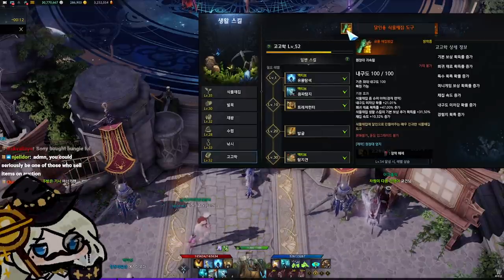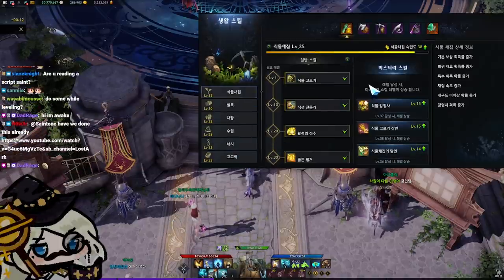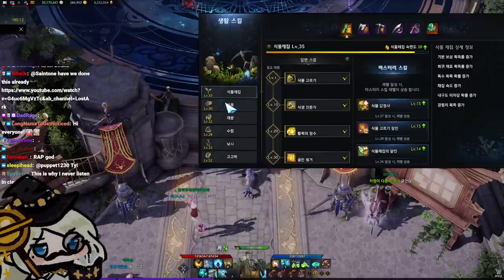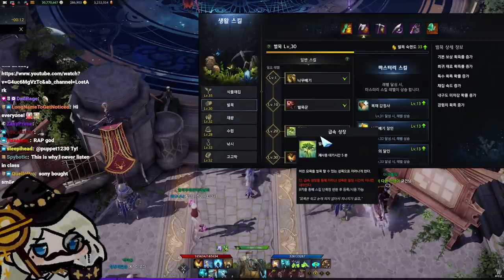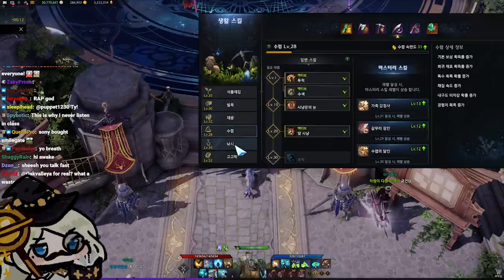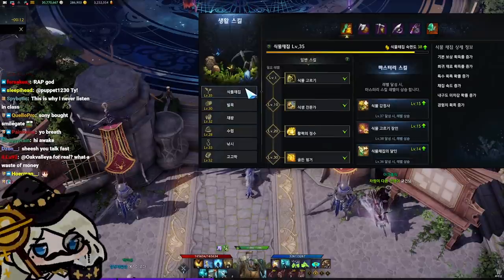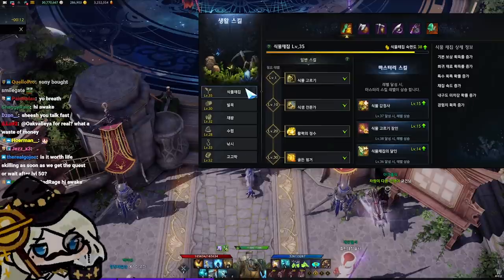So, if you have purple and relic tools equipped on this character, you also have them equipped on every other character too. Some of these skills are passives, and some of them are active, and some of them make the profession a little bit more engaging to do. We have six professions here that we can work with. There's no crafting in Lost Ark — there's only gathering.